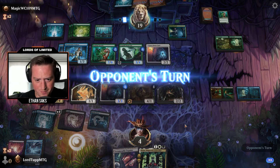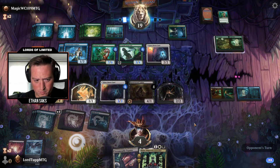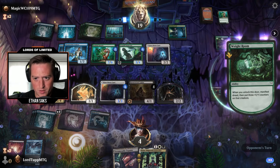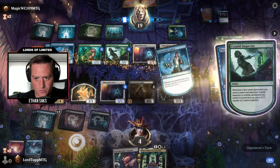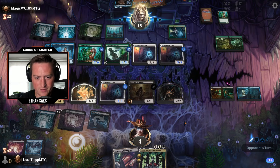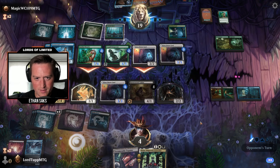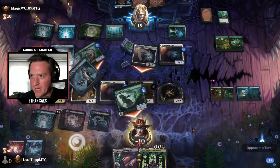No attack still. There's your big old Weight Room. This is wild — now they have a Counterspell. I think we can probably call it. I'll just let them hit me. It's early access — shouldn't be conceding early. We'll just let it happen.